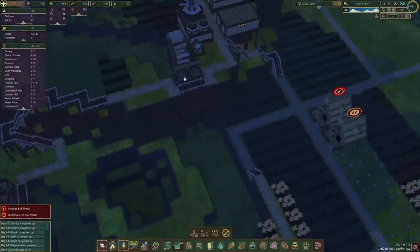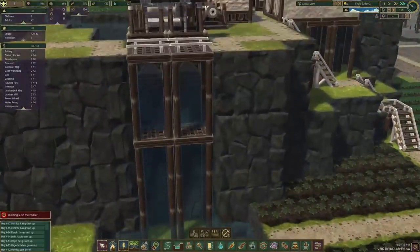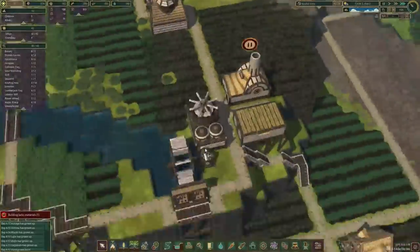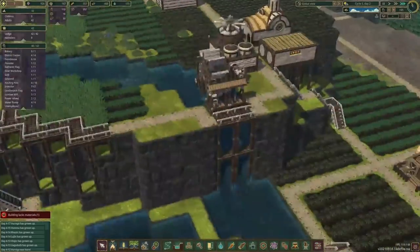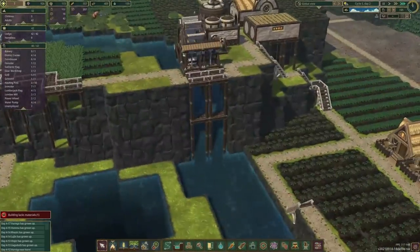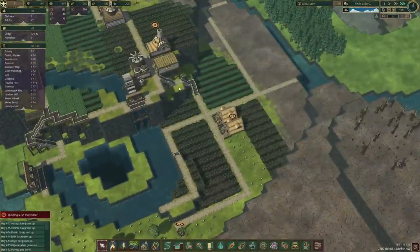That's already built as well so that's looking lovely. And look at that — there's a nice little waterfall! A lovely little bridge just across the waterfall. Cool. Food's going down fast though — oh geez.